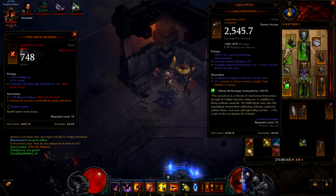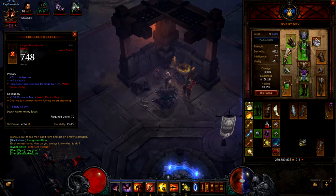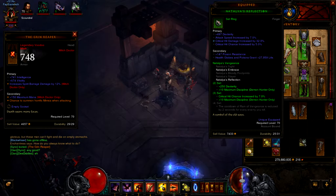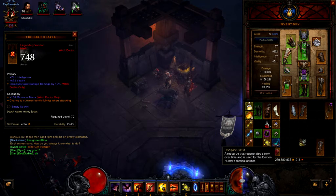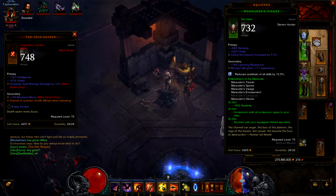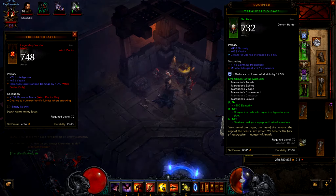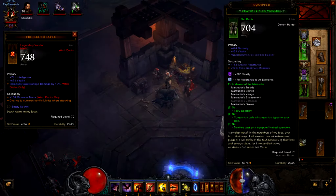I've got the Meticulous Bolts and the Hell Trapper — I finally found them. I'm using Natalya's Embrace and a ring just for the three-piece bonus: 7% crit chance, the 250 Dexterity, and max discipline times two — 83 total. And then I've got the regular Marauder's set on. I'm keeping the helmet on right now.